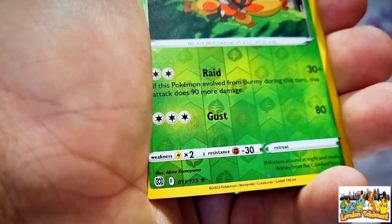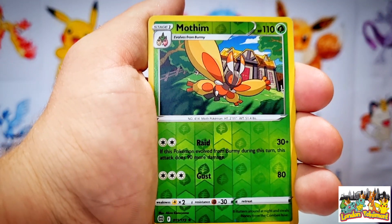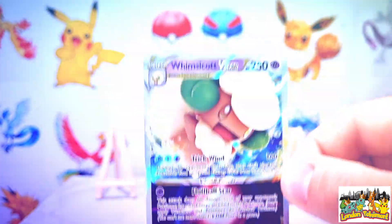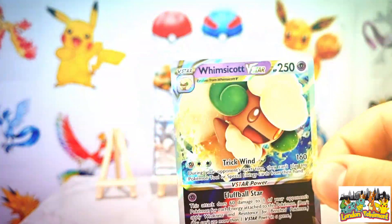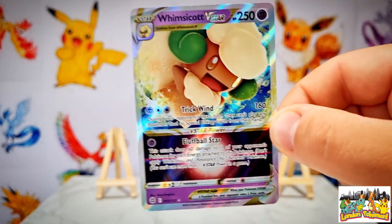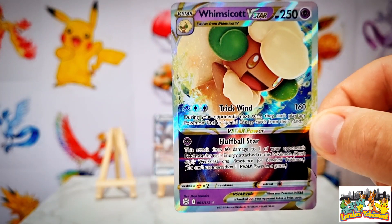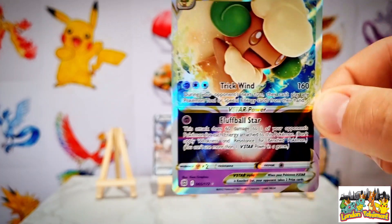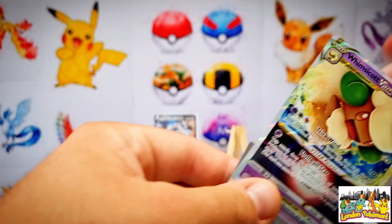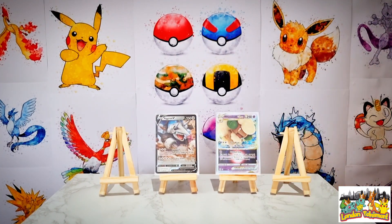Going into a Purloin which is a darkness type Pokemon, then a Duskull. Mothim is our rare reverse holo - back-to-back rare reverse hollows is pretty decent. If we're not going to pull a trainer gallery card then a reverse holo rare is the next best thing - card number 11 out of 172. Going into our rare at the back: can we get anything to add to one of the easels? We have a Whimsicott V-Star - get in! Whimsicott V-Star pulled from our second booster pack, actually pulled from the Whimsicott artwork pack - back-to-back ultra rares!